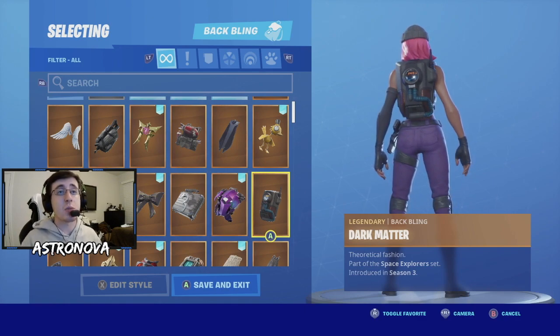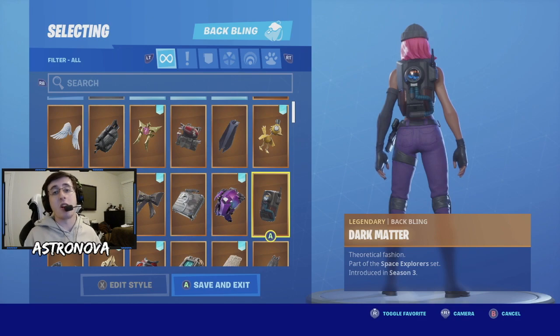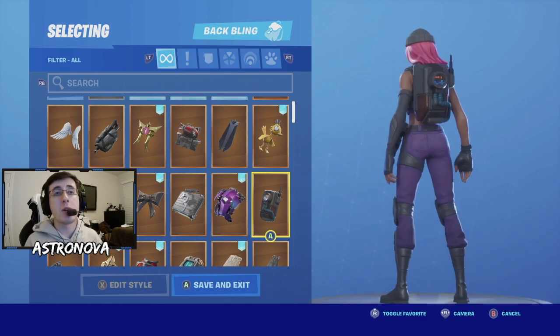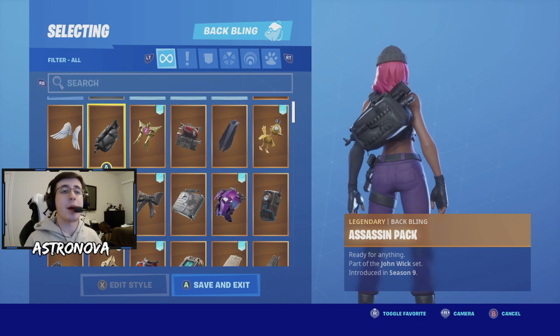For the 11th combo we have yet another battle pass back bling from way back in Season 3 — Dark Matter. Dark Matter comes with the Dark Voyager skin. The back of the batwing has some extra details, like it's reading your heart rate. Overall this batwing keeps the combo nice and clean.